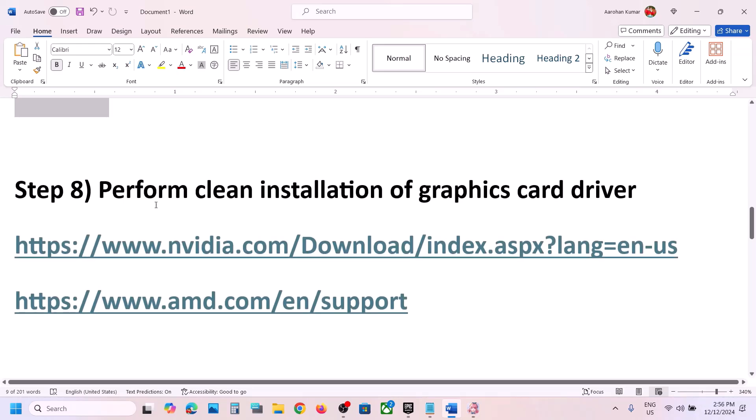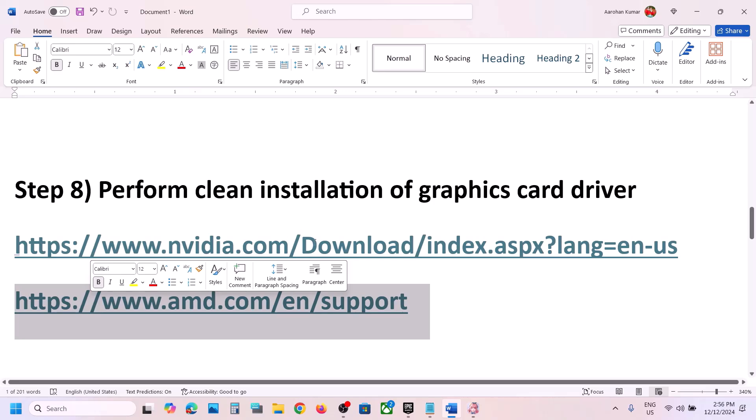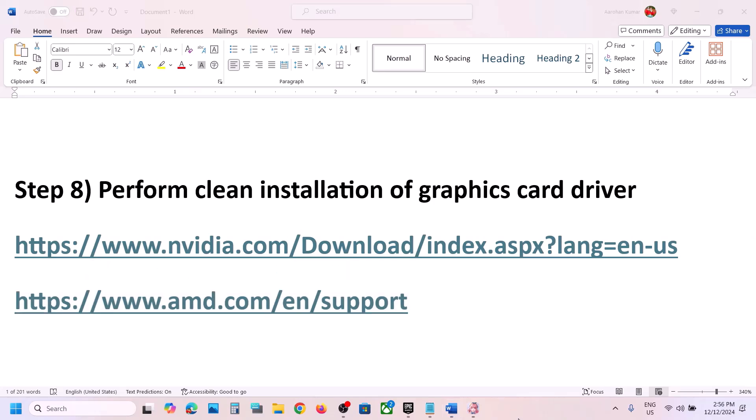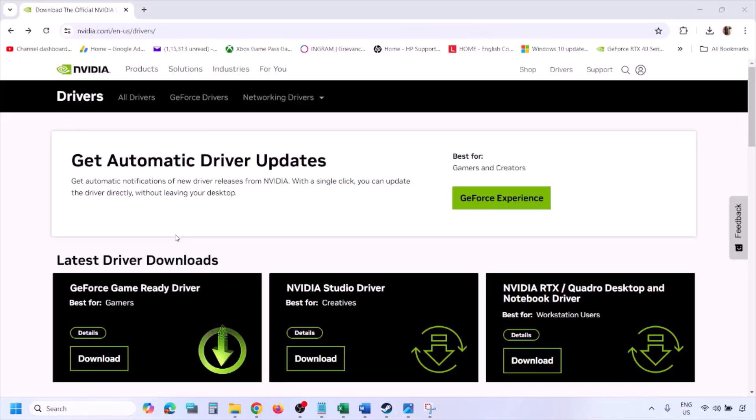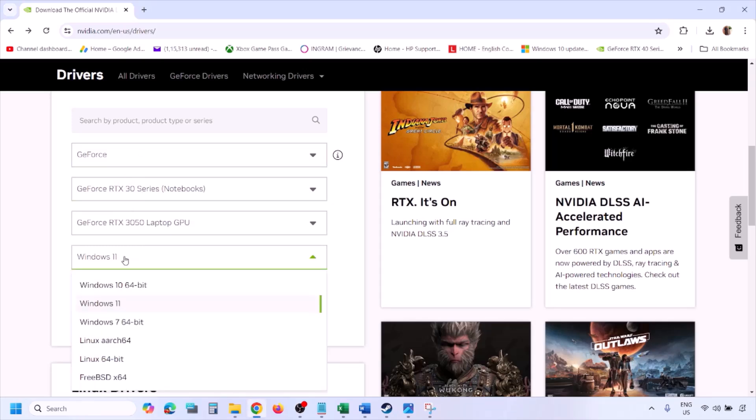The next step is to perform a clean installation of your graphics driver. If you have an NVIDIA card, go to the NVIDIA website; if you have an AMD card, go to the AMD website. Select your graphics card from the list and select the correct operating system — Windows 10 or Windows 11.